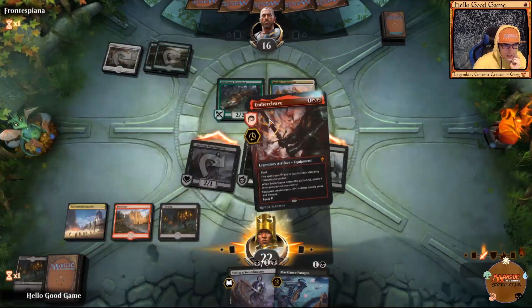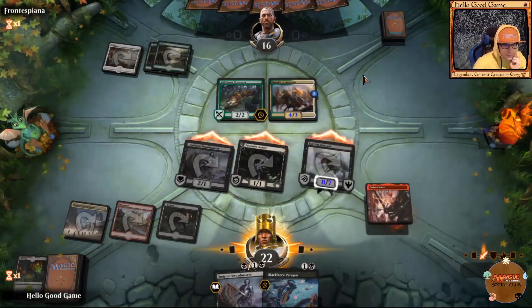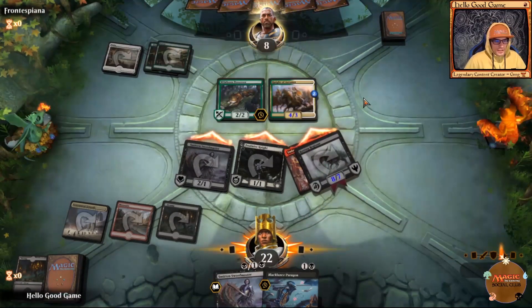We attack and here comes our Ember Cleave on Reggie — that is a budget deck turn three beatdown. Oh my god, it just takes it in shame.